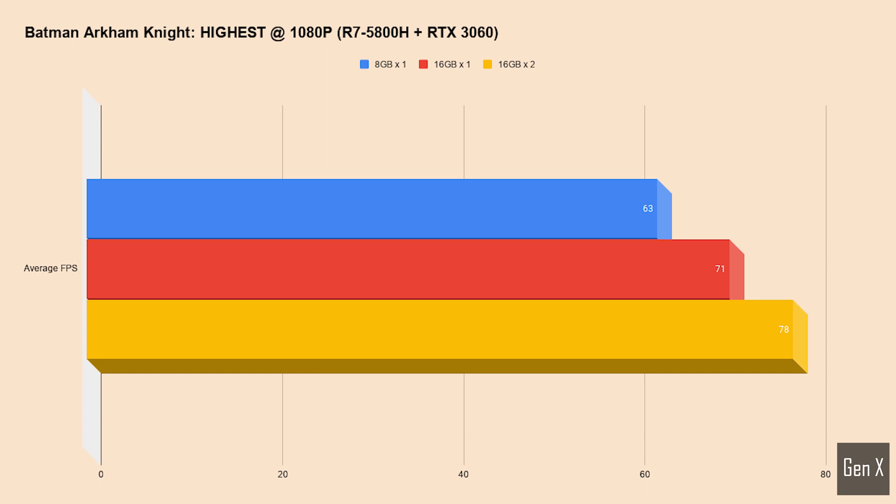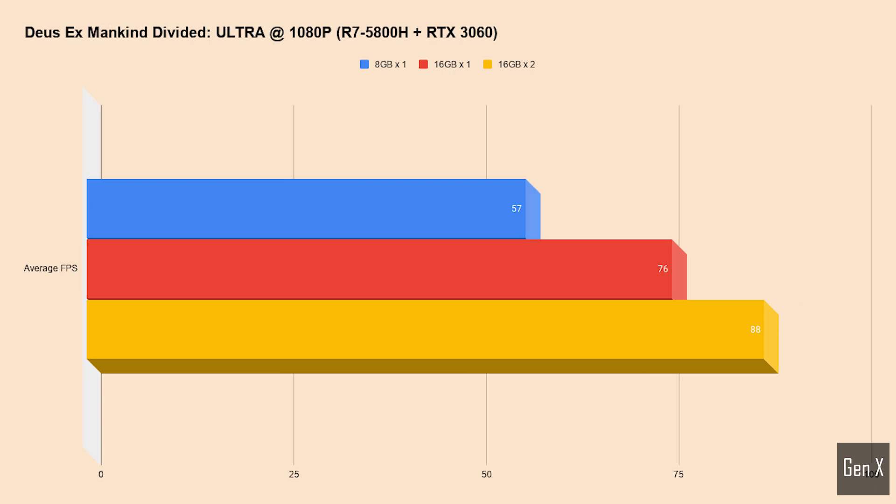Batman Arkham Knight showed a degradation of 11% from single channel RAM, and 19% if you compare to dual channel. Deus Ex Mankind Divided is a system hog when it comes to resources.